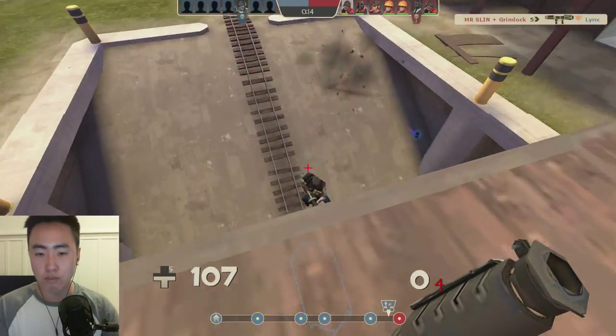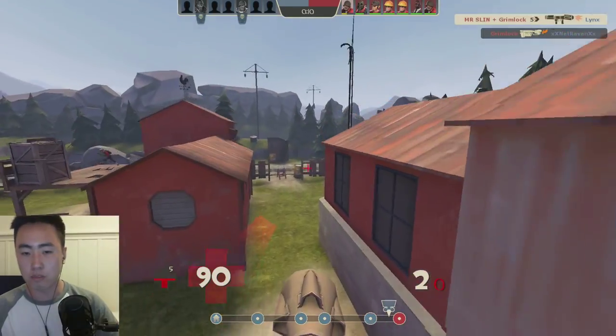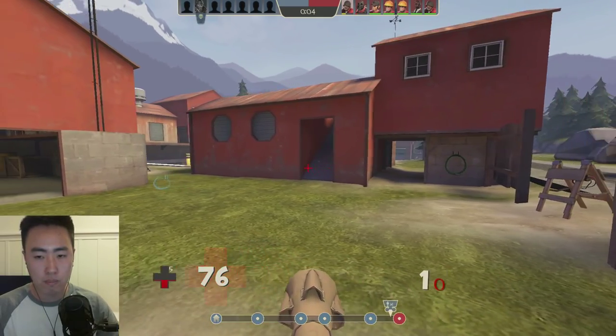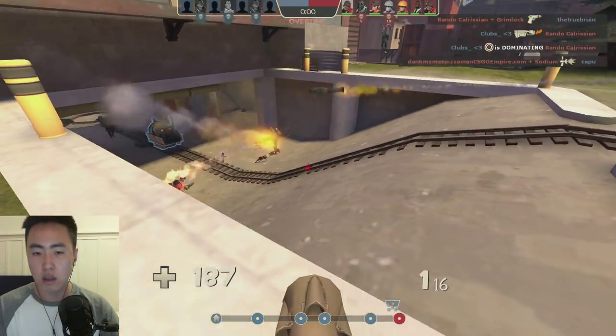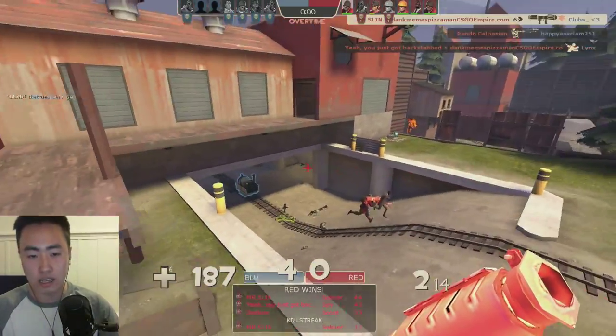I'm kind of camping that health pack. I hit that meaty one on that Demoman, he should die. I really need health and ammo, so I'm going to jump into the corner and hope no one pushes me. Now they're all blitzing for the cart, so I can just shoot them from the back. And if they shoot at me, they're not on the cart — which is great. And that's how you win!